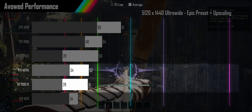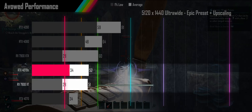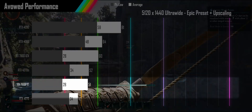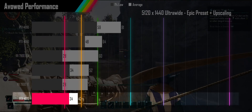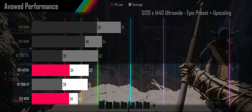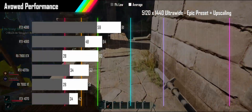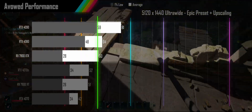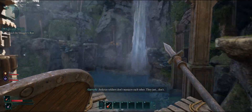The RTX 4070 Ti and 7900 XT both have acceptable average frame rates, but only the Ti manages to clear 30fps with its 1% lows, while the XT falls just shy. The RTX 4070 can't quite reach the 45fps mark, but it does have very tight 1% lows, matching the Ti at 34fps — which, if you have low frame rate compensation on your monitor, could make for a stuttery play experience. Despite only 3 of our cards clearing the 60fps line that both Nvidia and AMD recommend before using frame generation, let's turn it on for all cards and see what we get.